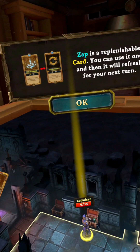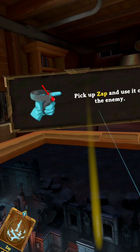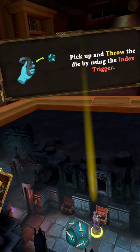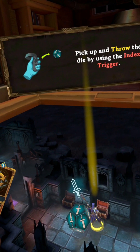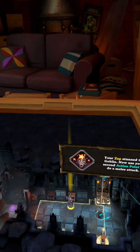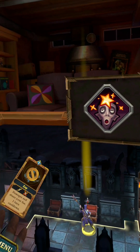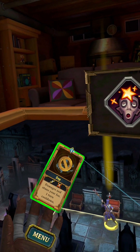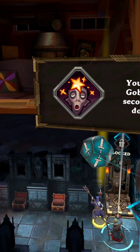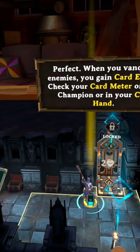Zap is a replenishable card — you can use it once and then it will refresh for your next turn. Pick up Zap and drop the card on the goblin, then pick up and throw the die using the index trigger. Your Zap stunned the goblin! Now use your second action point to do a melee attack.